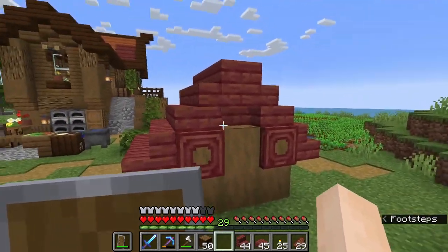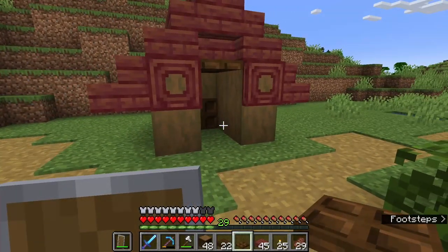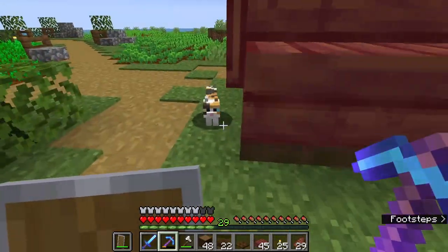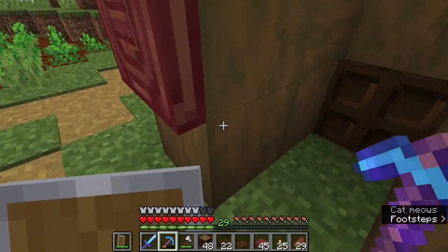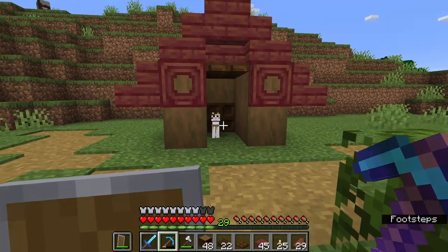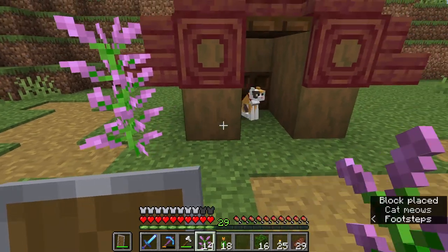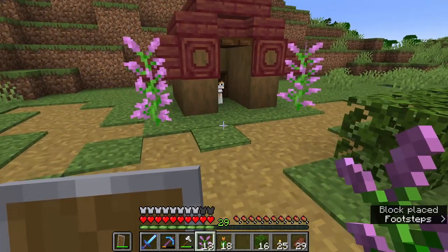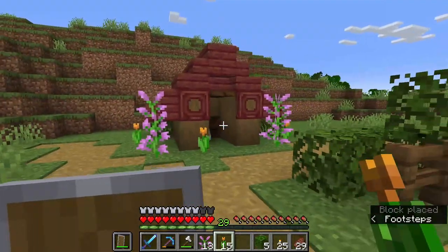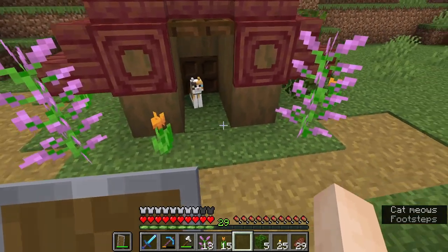Maybe nobody's going to see this back side — it's kind of plain, so maybe it's fine. Okay, we're going to leave this for now because I don't have a better idea. Here come here kitty — perfect! You get to live here now. Oh it's so cute! We'll get some greenery, some lovely lilacs here and here, and a couple of tulips — I think that's good for now.